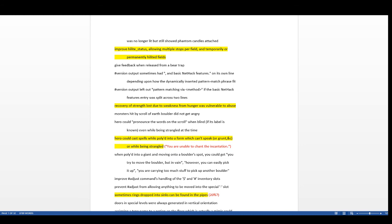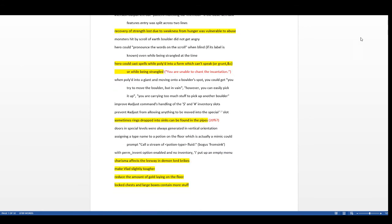Recovery of strength lost due to weakness from hunger was vulnerable to abuse. You could get weak from hunger, fix the weakness with a unicorn horn, and then when you ate something your strength would raise above its initial value — an easy way to boost strength. They fixed that bug.